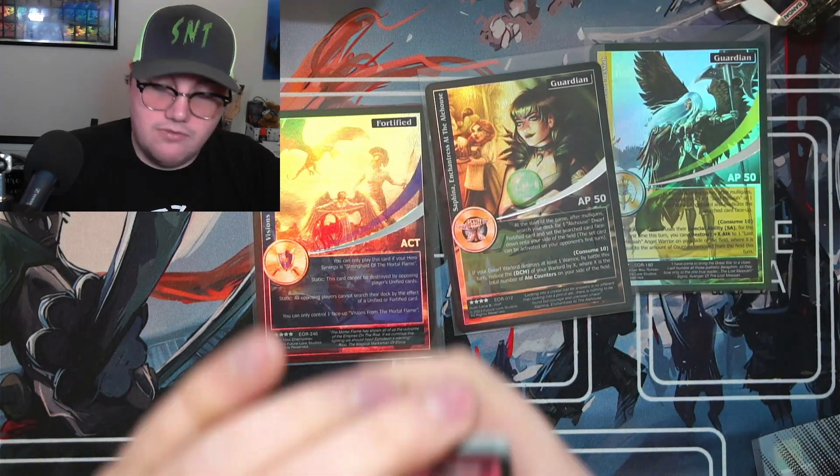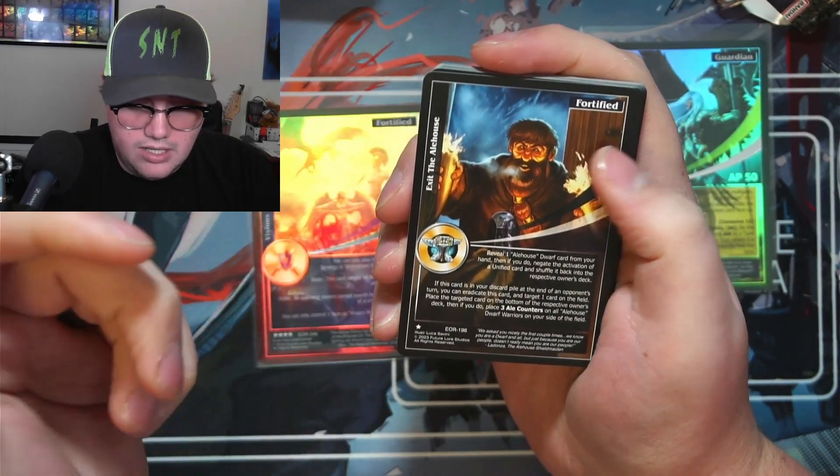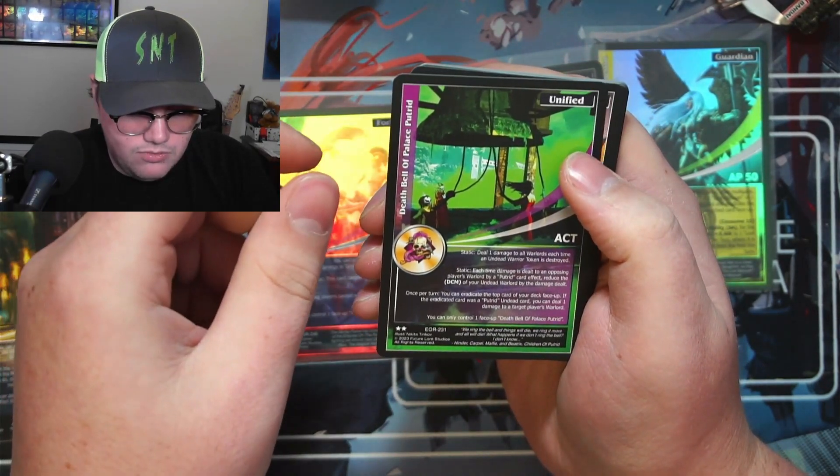Last pack everybody! Let's hope for some sweet dwarven last pack magic. Exit the Ale House — there's another alehouse card! Death Bell of the Palace Putrid. Primordial Pushback.